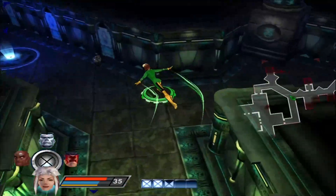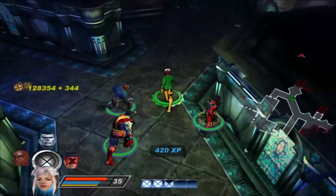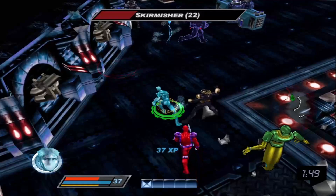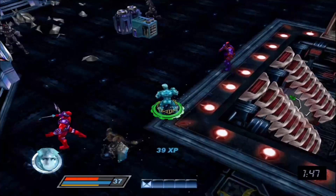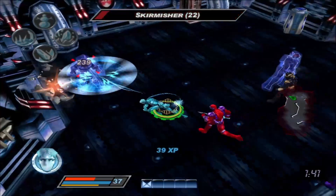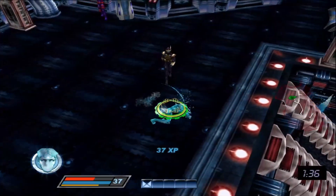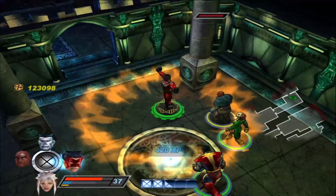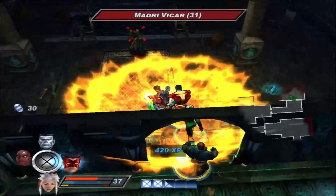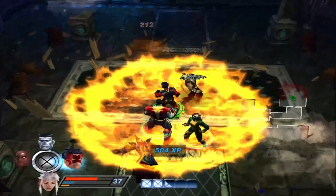Rogue can fly and buff the party, so she doesn't feel like a traditional brawler, but you're better off using Wolverine or Juggernaut. Iceman is a lot of fun this time — he can pierce enemies, slow and freeze them, making him always useful. Sadly his extreme powers are garbage, but I think they did a better job with Iceman than in the first game. Sunfire is fun if you like spamming fireballs and has a nice melee power, but he lacks Iceman's freeze and slow effects.